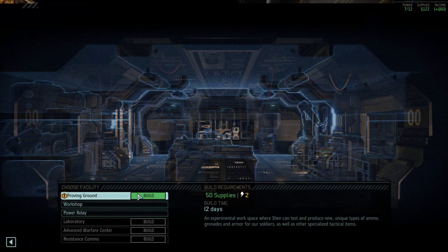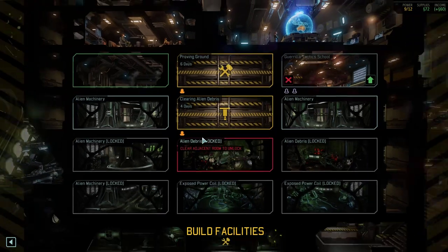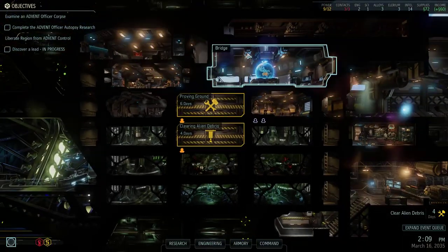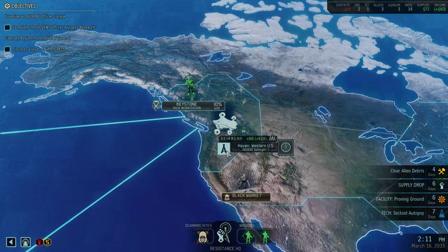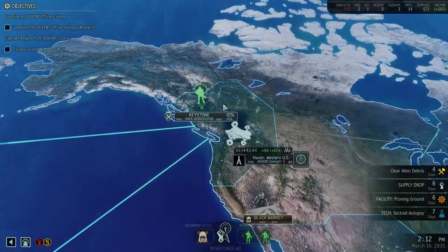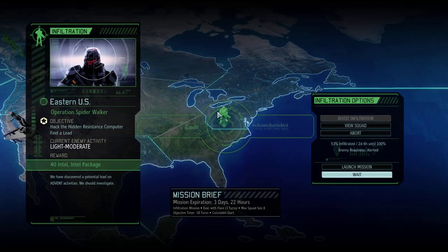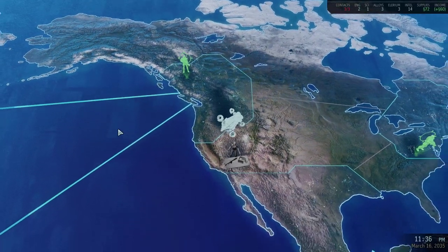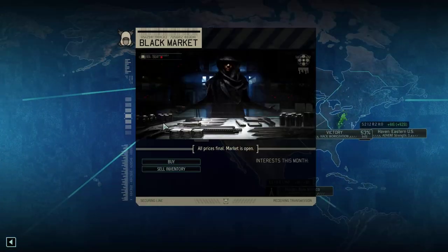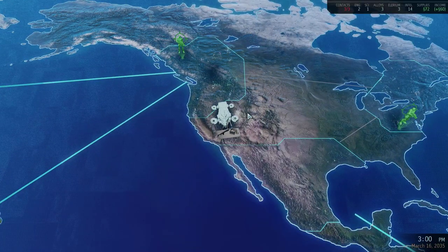We do have enough supplies to build a proving ground, so I'm going to build that. We have an unstaffed engineer because we just finished excavating, so we're going to put her there. That's all we can do for now. I don't think we have anything that will give us a scientist. Let's go to the black market and see if we can get a scientist there — nope, no scientist. So I guess we'll just wait.